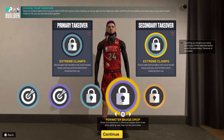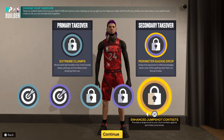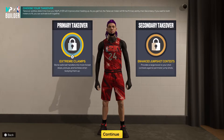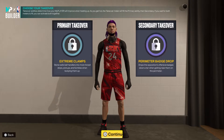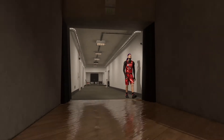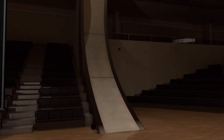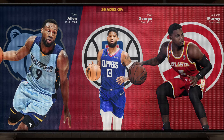You could be toxic and run double extreme or prohibitive badge drop, enhance jump shot and extreme clamps — but you always want to make sure you run extreme clamps. You know y'all mr. p-lock man — we got Tony Allen, Paul George, Tony Allen — you know what that man do.